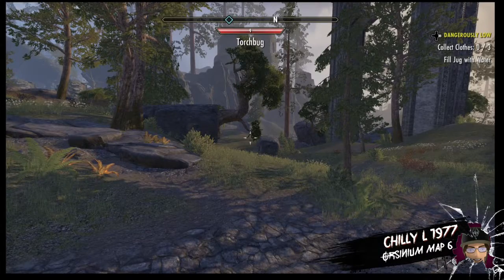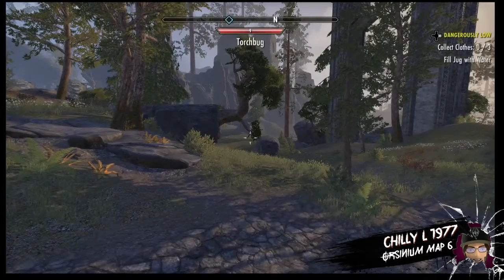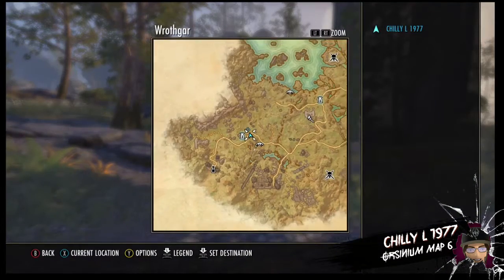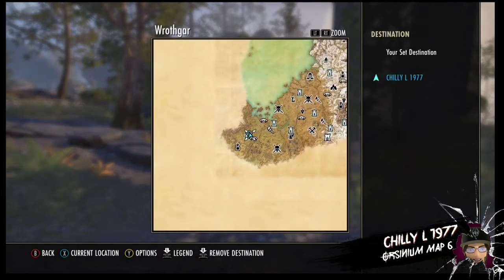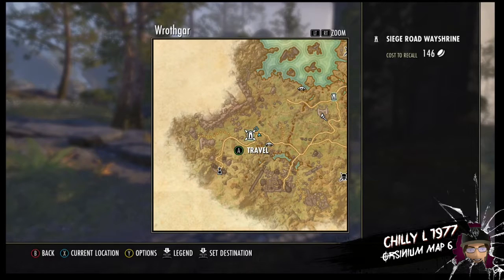Hello fellow scrollers, today we're here with Orsinium treasure map number six. Don't mind all the banging in the background — they're out in the road doing construction in front of my house right now. Today we're going to be in the southwest of Orsinium, just northeast of the Siege Road way.